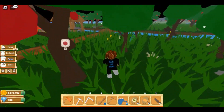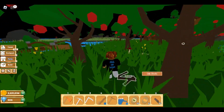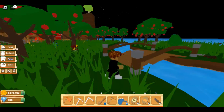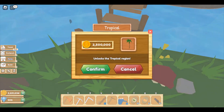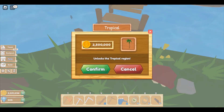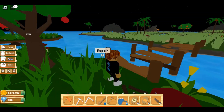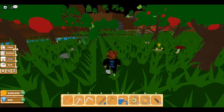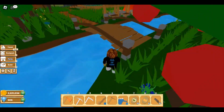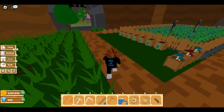If you didn't know, the tropics is over here. When you're in the forest area where you first start in Farmstead, you go over this bridge over here and if I do repair, that's where I need to get the tropical region. It costs 2.5 million. It also has mangoes, so I can't do Robin's quests right now because she wants mangoes and I can't get any.